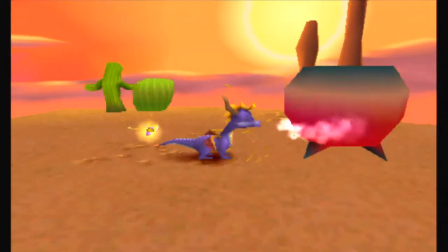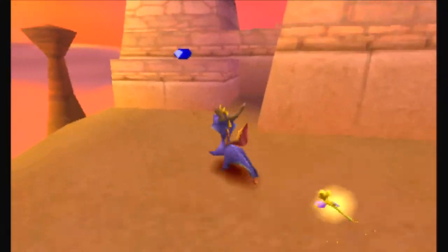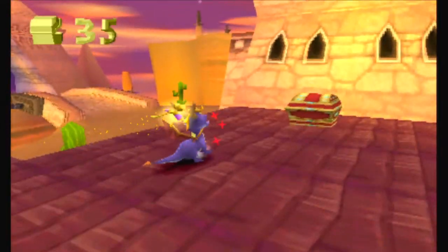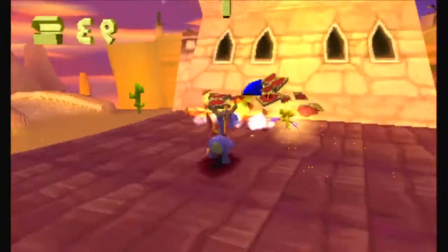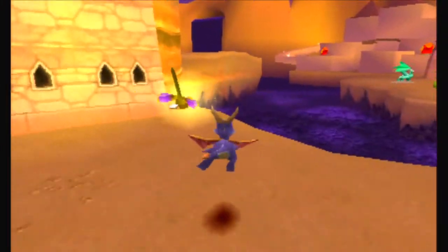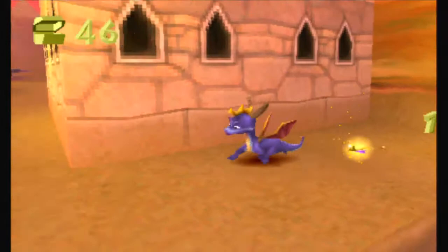Any pot that she's standing next to, as long as you breathe fire on it - I don't think that ramming into it does anything, but if you breathe fire on it, you're going to get at least one gem out of it. Some of them have blue gems. Some of them - I'm assuming we're getting into the point where we're going to see a lot of yellow gems coming up here soon.